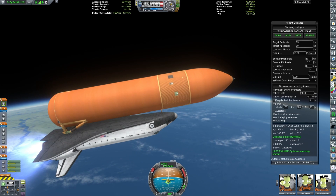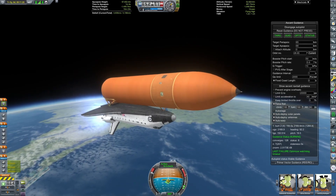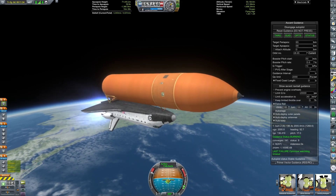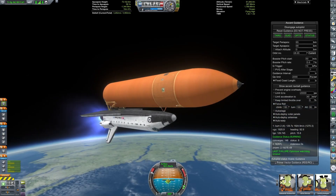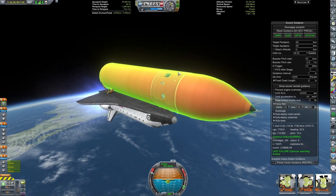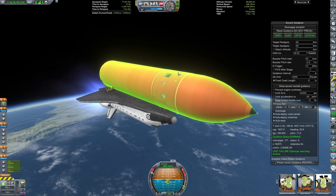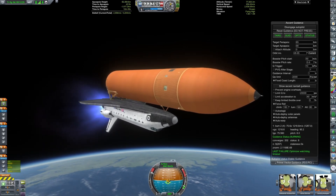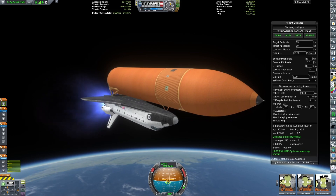Moving from the external tank to the SRBs, we've just jettisoned them and we're continuing on into orbit. I'm aiming for a final orbit of 90 kilometers by 90 kilometers. This is a 2.5x-scale real solar system, which is why this is Earth but I'm already essentially in space by 80 kilometers.